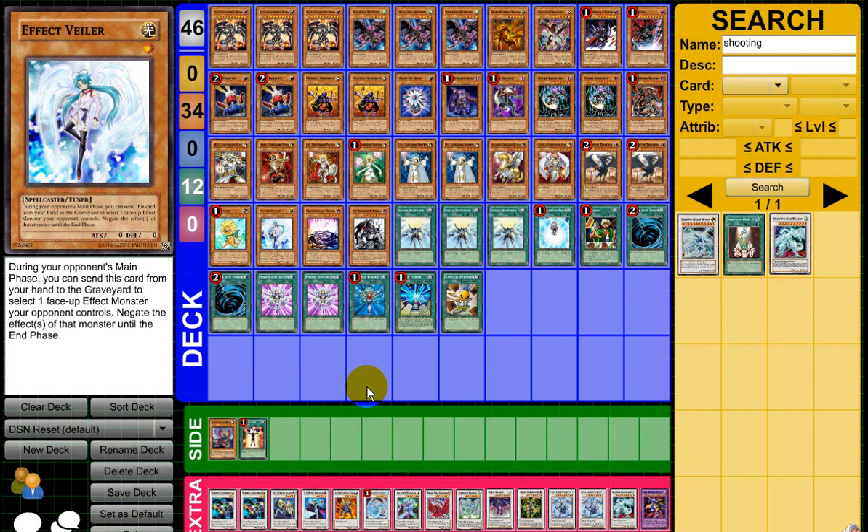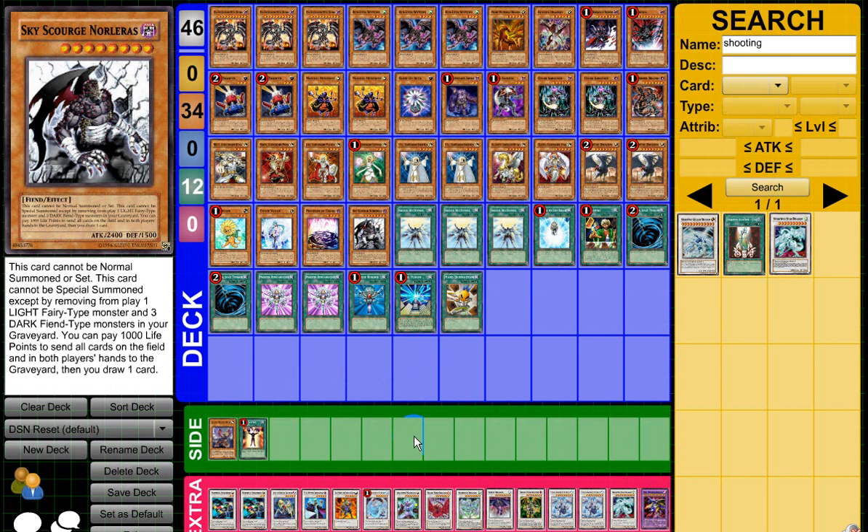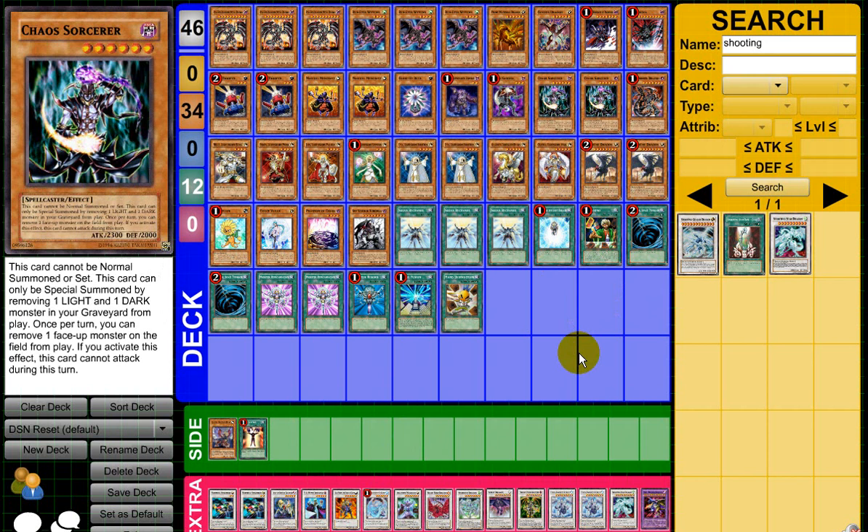The main reason this deck is called DSM Reset is because of Sky Scourge Norrells. The only way to bring this guy out is by removing one Light Fairy type monster and three Dark Fiend type monsters from your graveyard. Then once you've done that, you can use the effect to pay 1,000 life points — you send all the cards on the field and in both players' hands to the graveyard, and then at the end you draw one card. You plus off that one card, especially if it was a Charge or a Merchant or a Chaos Sorcerer, because you already have everything in your grave — you've dumped all the dragons, you've dumped your two monsters. It's all pluses, and he blows up the whole field — it's like a JD but for everything.